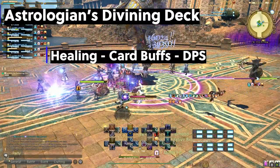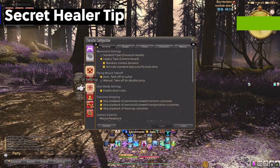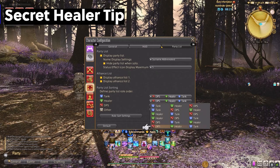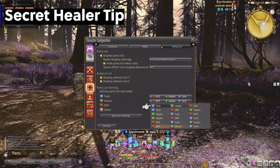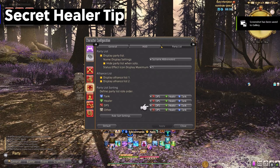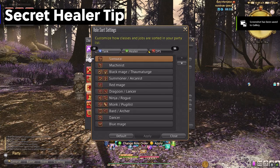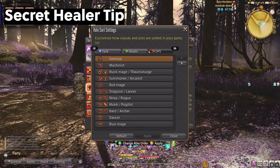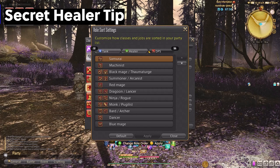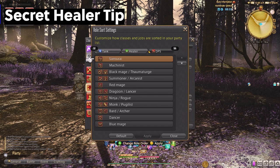Here's my secret tip for Astro. Go into character configuration, scroll over to the party list, and change your party list depending on the role you're playing. I recommend the DPS-Healer-Tank sort, which puts all the DPS at the top for easy access to give buffs, and the tank at the bottom so on controller I just press up on the D-pad for instant access to healing my tank. Generally you want to buff the highest DPS — black mage, samurai, machinist, dragoon, ninja. This is a guideline, but it helps keep higher DPS jobs on top and lower support jobs like bard and dancer on the bottom.